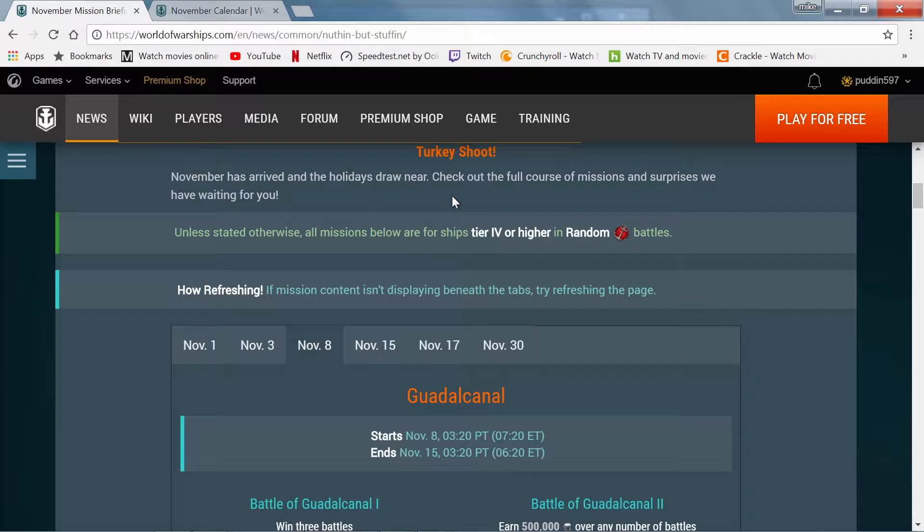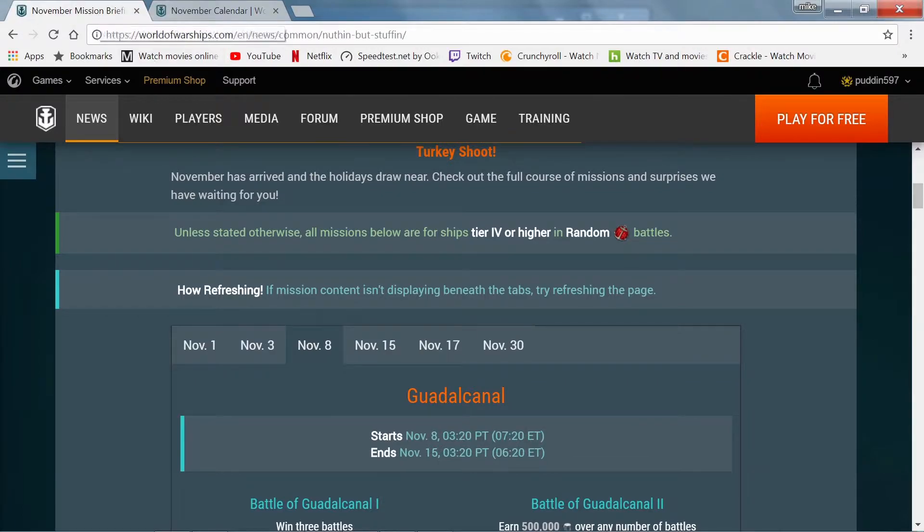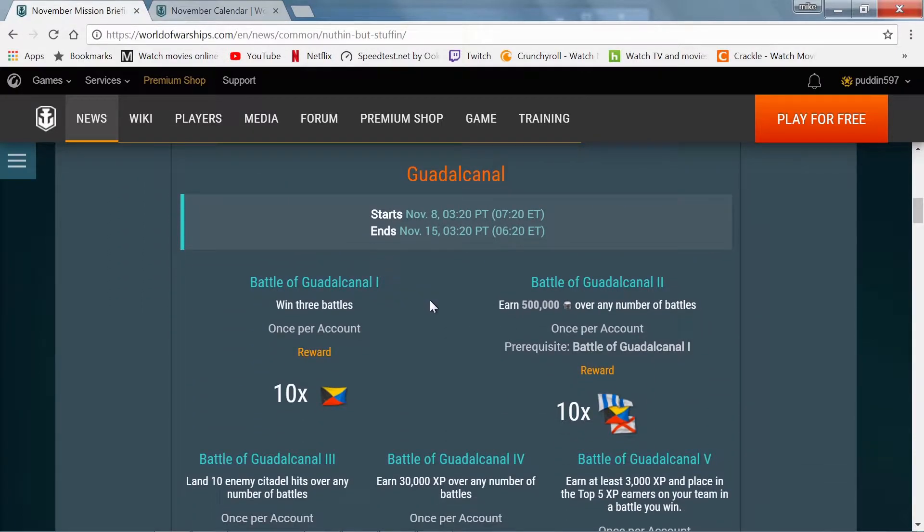Hi guys, Puddin here with the weekly missions for NA/EU. Unless otherwise stated, all missions below are for ships tier four or higher in random battles. For NA, this starts on November 8th and ends on the 15th. For EU, you start on the 9th and end on the 16th. It is the Battle of Guadalcanal.